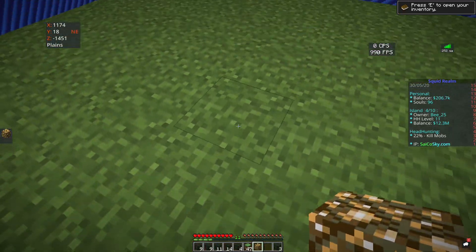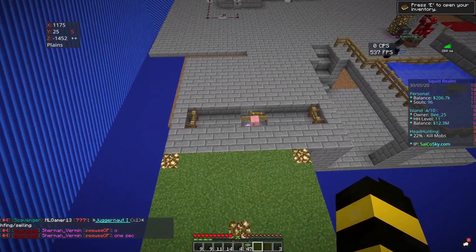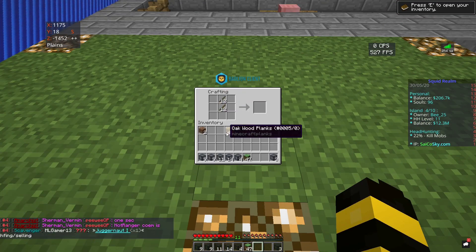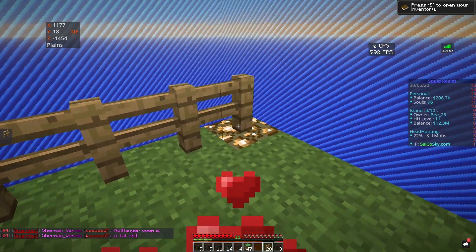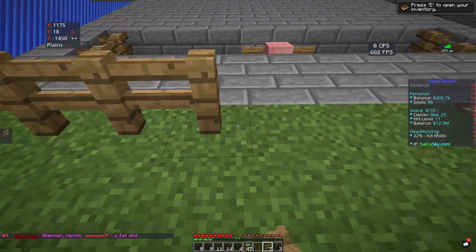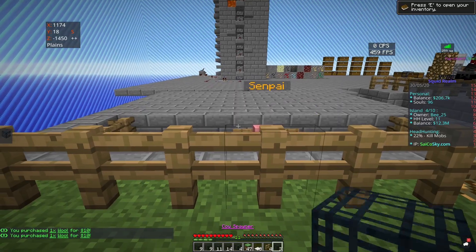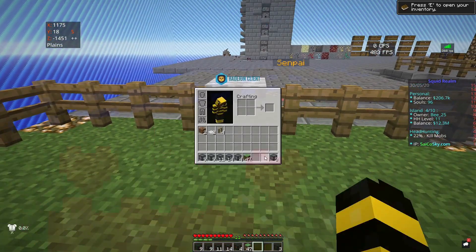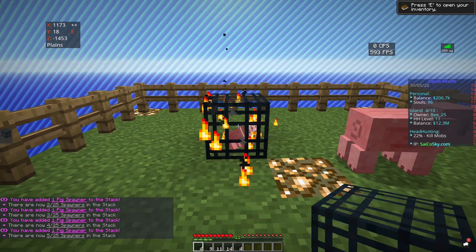Then I like to put a glowstone in the very middle of the platform as well. Sadly the shops don't sell fences, so you're going to have to make your own — you'll need 15 logs. Place the fences around the outside so that mobs won't fall off while you're trying to grind them. You can also make carpet and put it on top of the fence, so you can climb in and out without needing a fence gate.